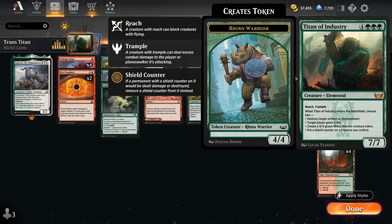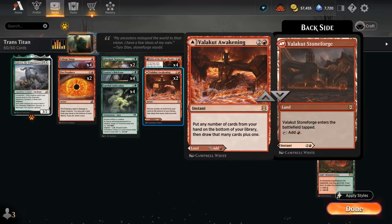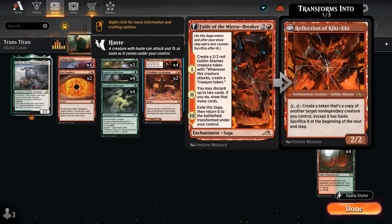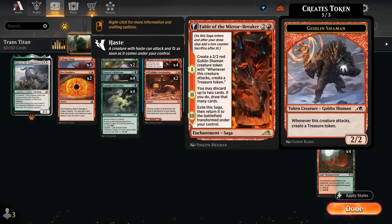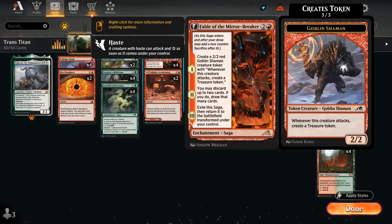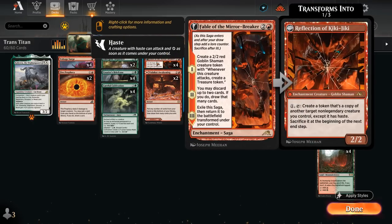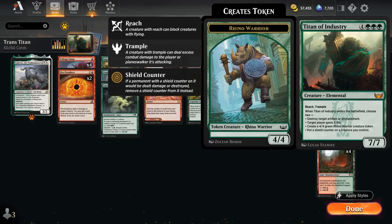We can also play a pretty nice mid-range game plan thanks to cards like Fable of the Mirror-Breaker, making the Shaman token which we can also target with Transmogrify, making some treasures in the process to help hardcast spells. The second chapter can also help improve our hand, getting rid of extra ramp cards if we don't need them anymore to find more powerful cards instead.